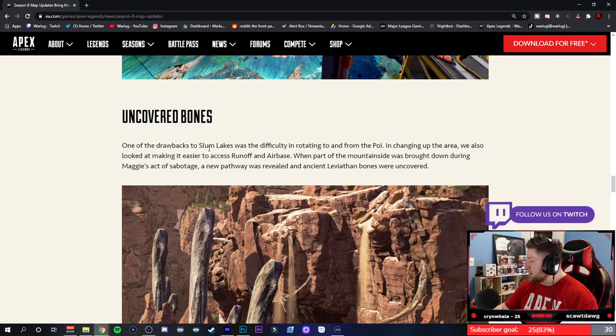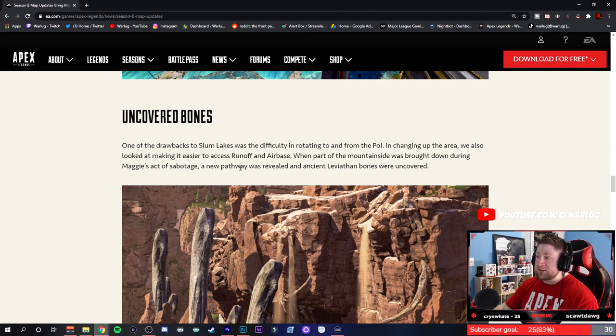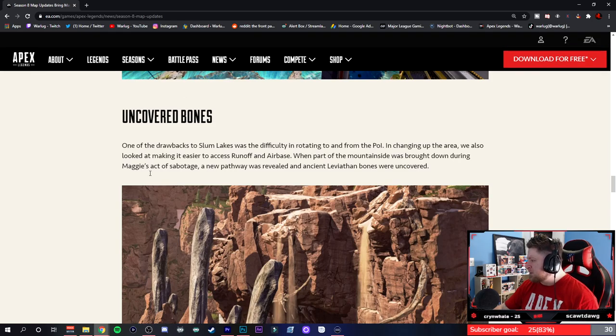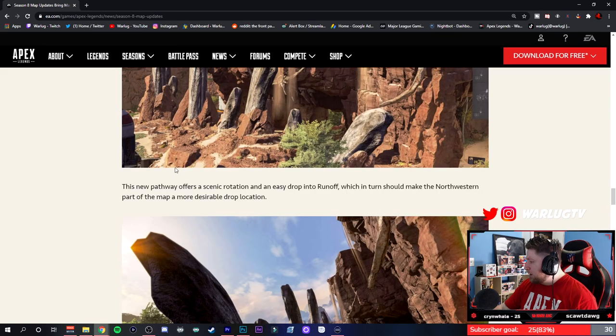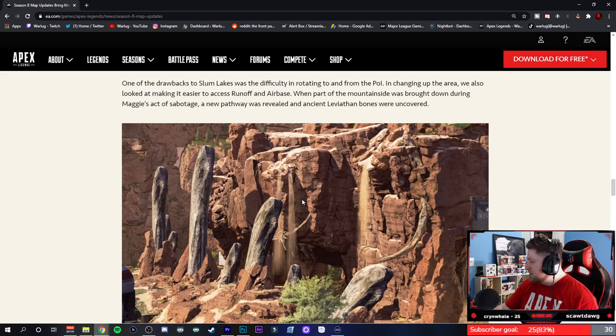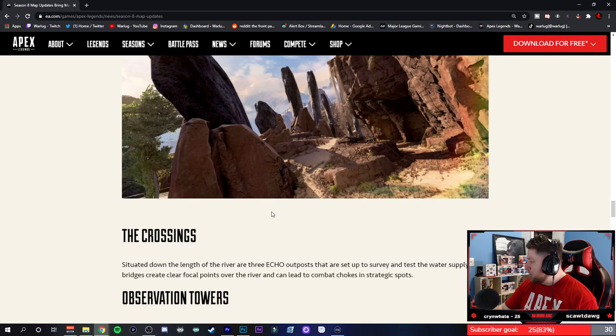Uncovered Bones — one of the drawbacks to Slum Lakes was the difficulty rotating to and from the POI, especially if the zone was going there. They also looked at making it easier to access Runoff and Airbase — both of those were pretty accessible already with multiple jump towers. But a new pathway offers a scenic route and an easy drop into Runoff, which should make the northeastern part of the map more desirable as a drop location. You can actually go low and kind of go underneath — that's kind of cool and interesting.